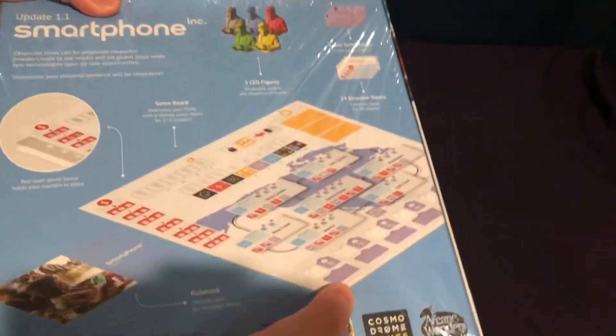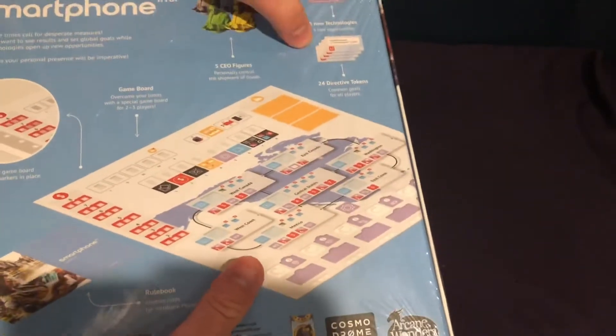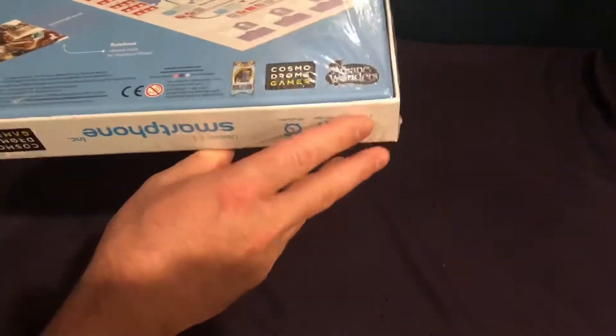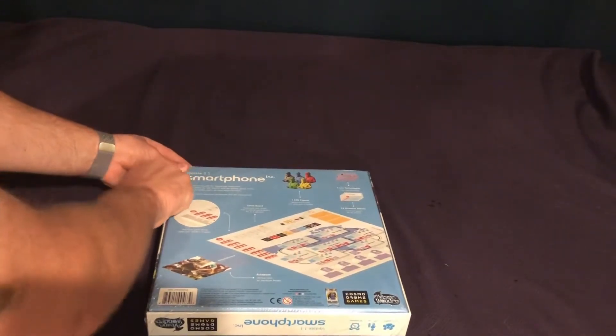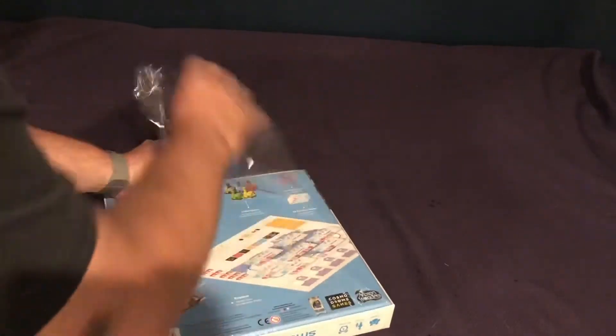So in the back, I like the fact already that you can see what you're getting inside. You can see these CEO figures and some different things right there. Maybe that's a board expansion — looks like it is. So that's really cool. Love that. Also, rulebook plus bonus rules for hardcore mode. Oh my goodness, hardcore mode!